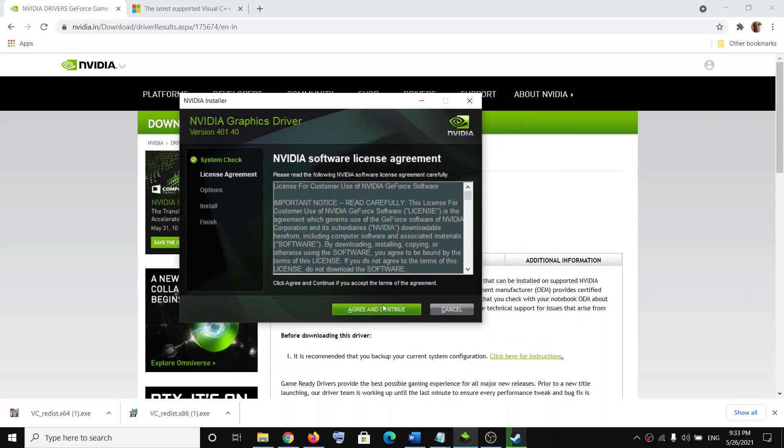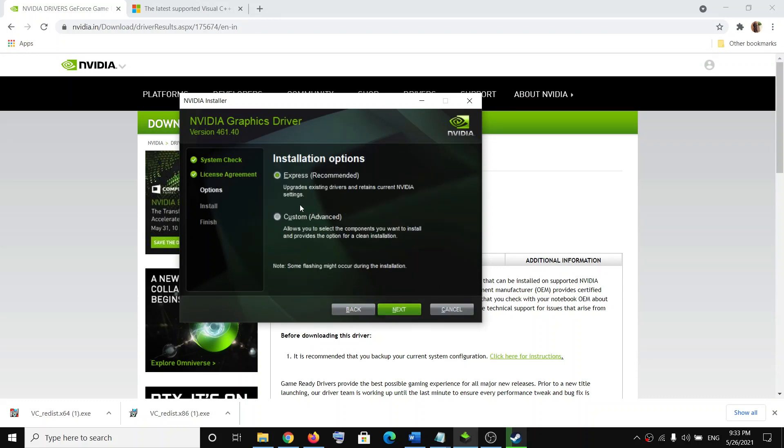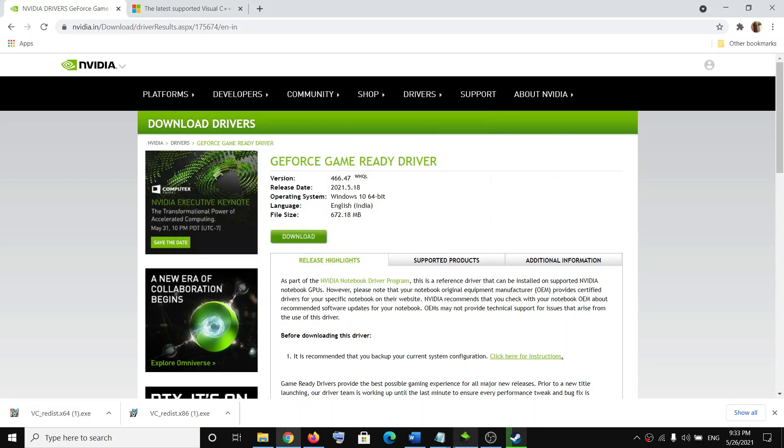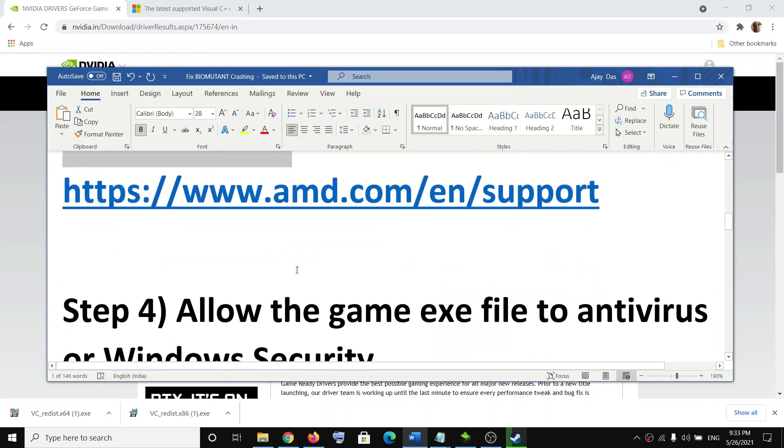Once the download is complete, run the EXE file. Agree to the terms, then on the next screen select the Custom option and click Next. Put a check on the box which says Perform a Clean Installation, then click Next. After the clean installation, restart your computer and try to launch the game.